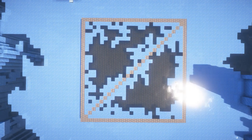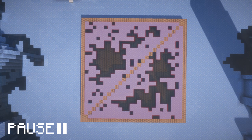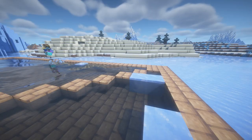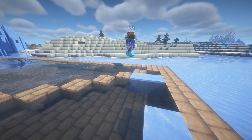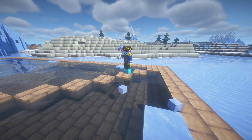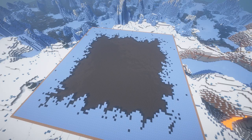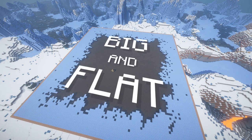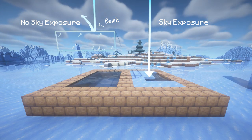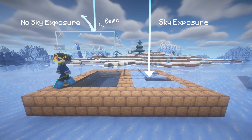Also, this ice that just got generated and is sitting there is just taking up space until you harvest it, and that space could be used for more water to generate more ice. This might not be much of a hit to efficiency if you camp the farm, but I want to do other things while a bigger load of ice generates. You could make these more effective by just making them bigger, but this leads into my second issue: they're big and flat. Ice needs sky exposure and cold biomes to generate, so you can't stack ice farms on top of each other.